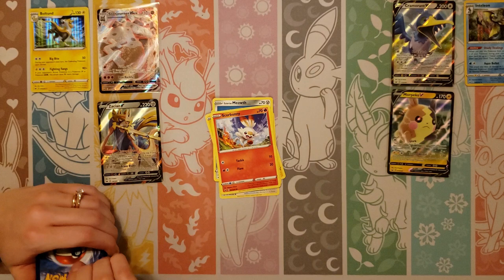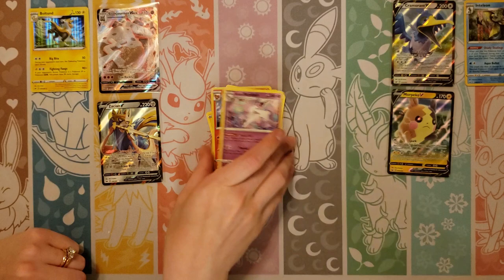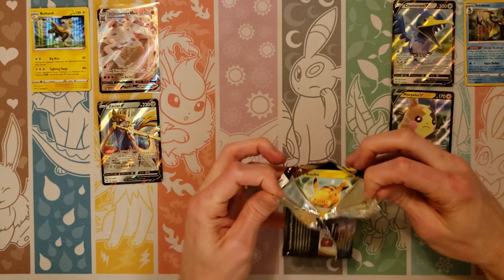Minccino, Chinchow, Croagunk, Meowth, Scorbunny, Grass, Potion, Rhydon, Eldegoss. Reverse Ninetales and a Rapidash — oh cool, Rapidash and Ninetales back to back!